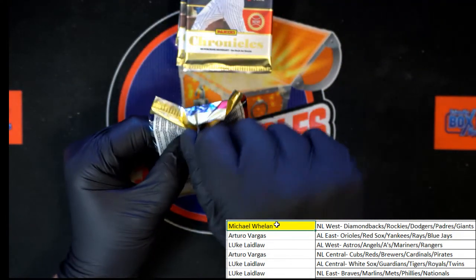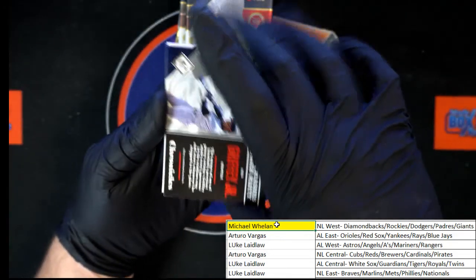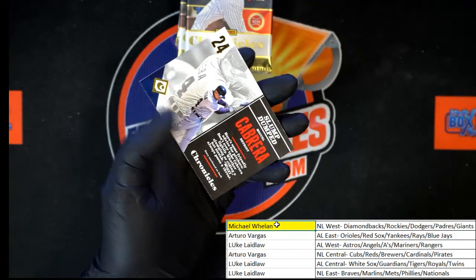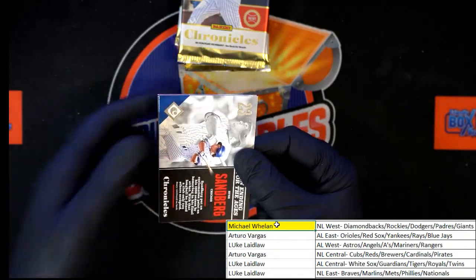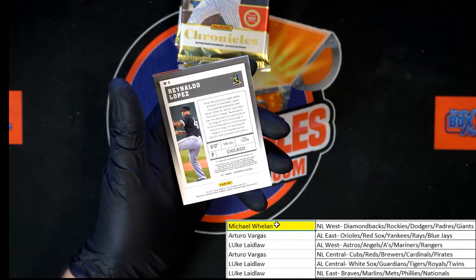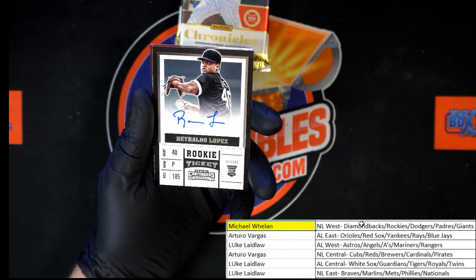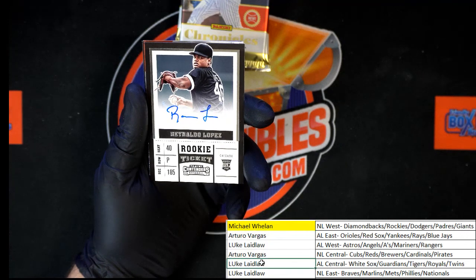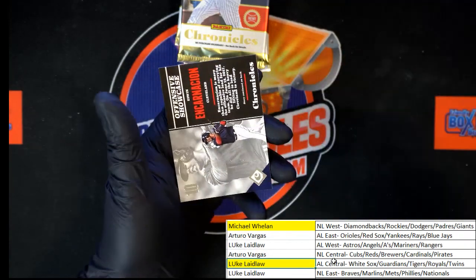Next pack: we got Ken Griffey Jr., Felix Hernandez, Miggy, Albert Pujols, and Joe Mauer. We got Ryne Sandberg, Evan Longoria, Ronaldo Lopez. Chicago White Sox rookie ticket coming up — who's got the White Sox? Luke L, going to AL Central. Behind that, Justin Boer and Edwin Encarnacion.